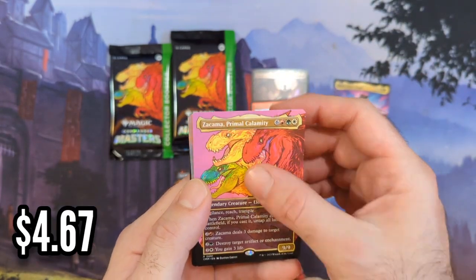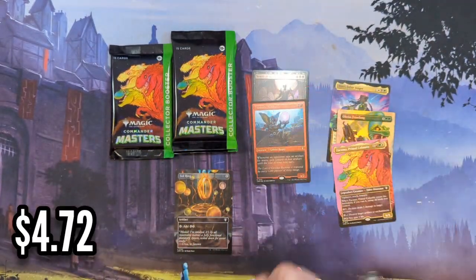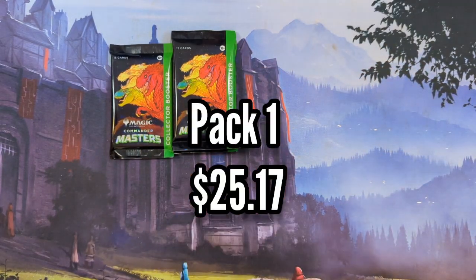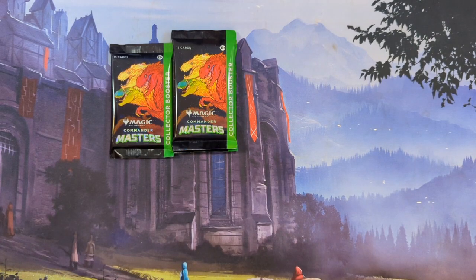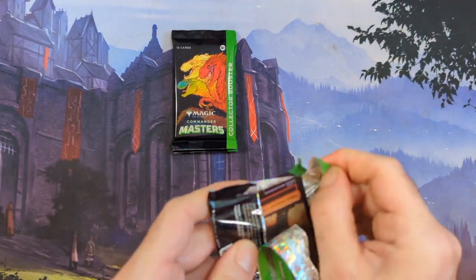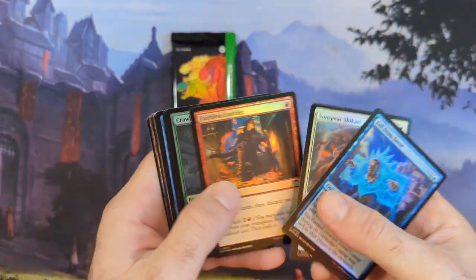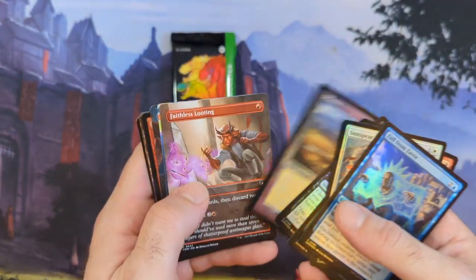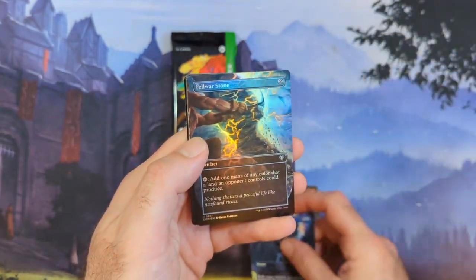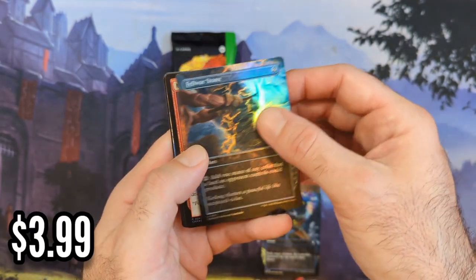Zakama, Primal Calamity, then Orin Frost Fang. I like to price these out by the pack. Good bulk in here - none of it has caught my eye yet except for the borderless cards. Reality Shift, Fellowar Stone - don't think we've seen that one yet, at least in a foil. Magus of the Wheel - spinning the wheel, just everyone discards their hands and draws seven new cards, unless you've got Narset on the battlefield. Mystic Confluence.